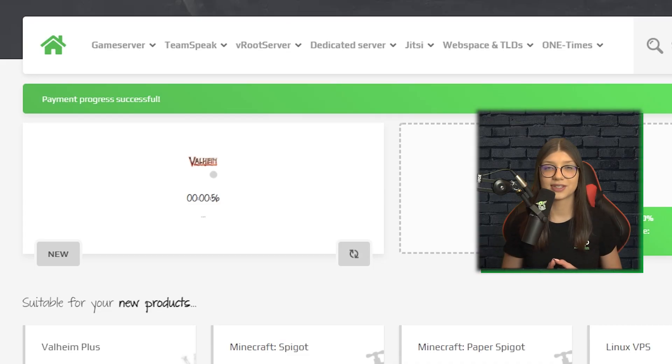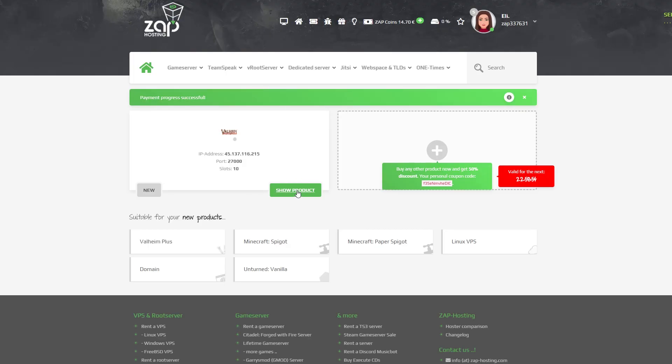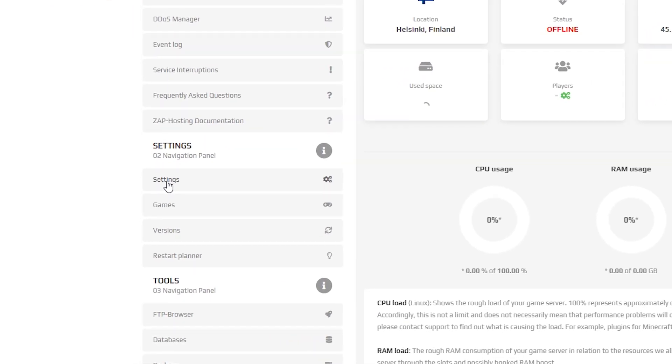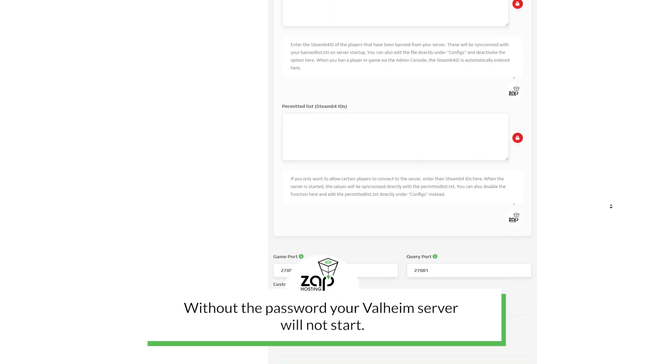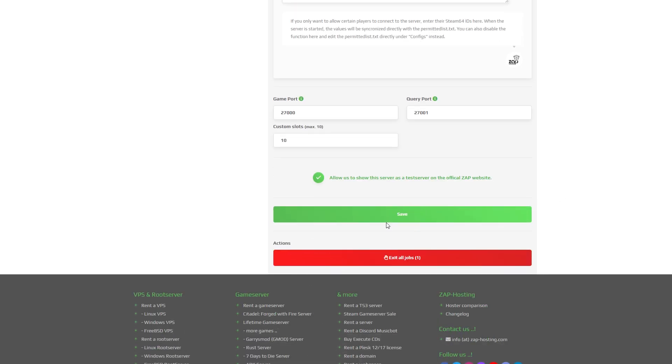After your payment is successfully confirmed, your server will be up in just a minute. Now click on your server in our web interface, navigate the settings which can be found here on the left, and create a password for your server. After you do that, scroll down and click on Save.